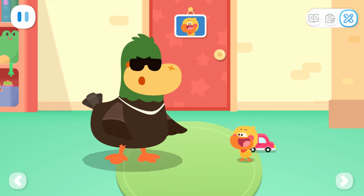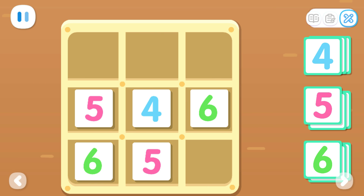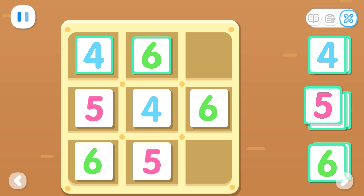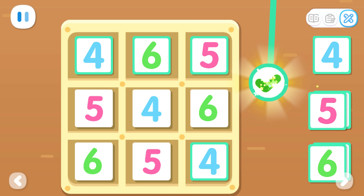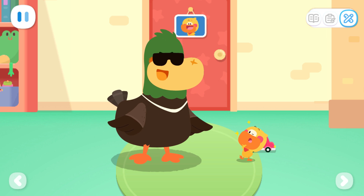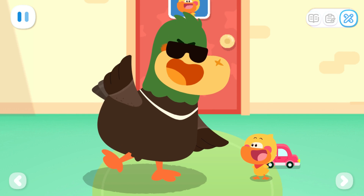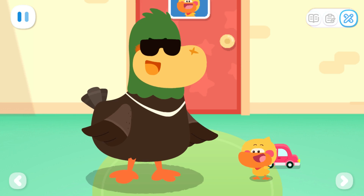That's right! Let's get started then! Hmm, what should we put here? Done! That's right, great! Awesome job! I am the smartest duckling! Kids, you can also make number cards with your parents and play Sudoku together!